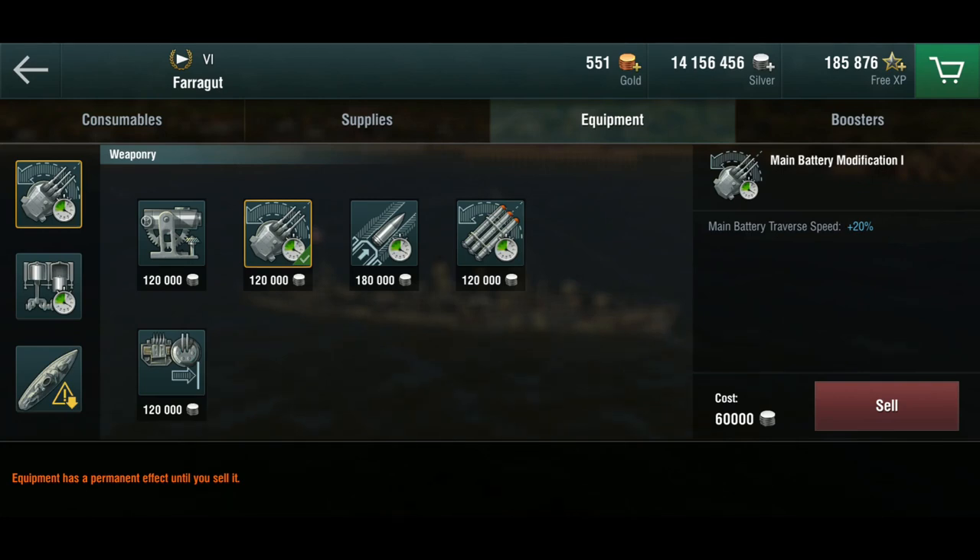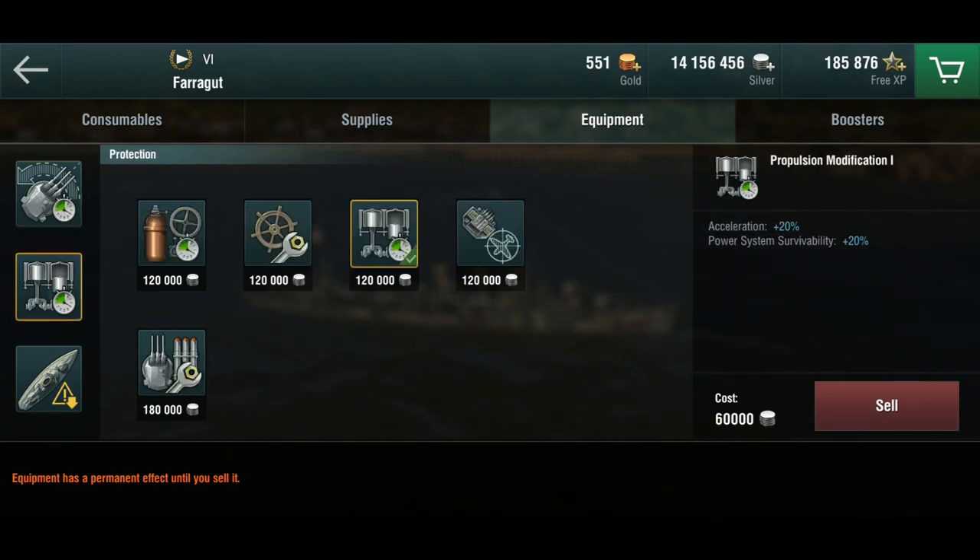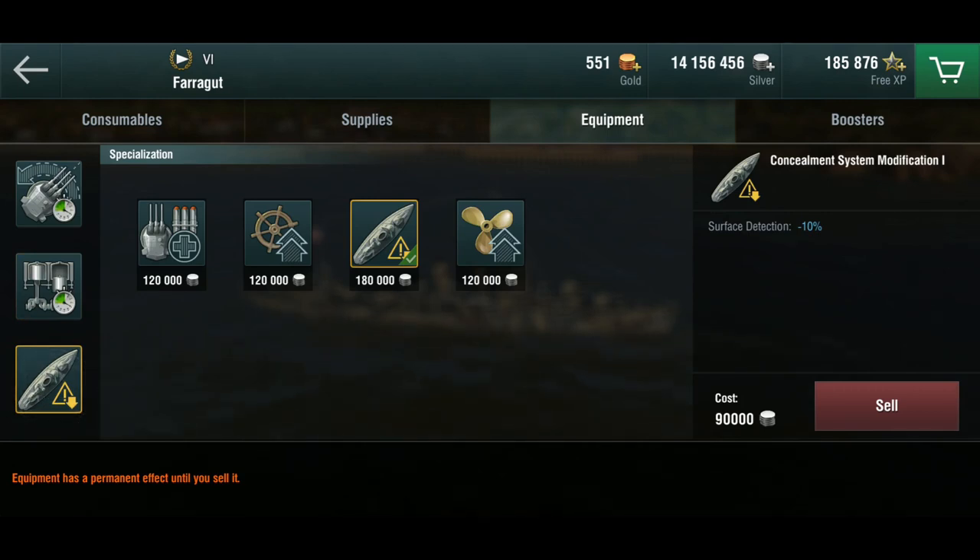For me this is a very aggressive ship. You only have a 6km torpedo range and 7km gun range, so you'll mostly be at close proximity and maneuvering a lot. The second slot is the propulsion mod because speed helps when fighting other destroyers at close range — your acceleration and deceleration is a main advantage for dodging torpedoes. She already has a 3-second turn time, so there's no point messing with the rudder shift. The third slot is concealment, so I can stealth fire and disengage at just over 5km if needed.